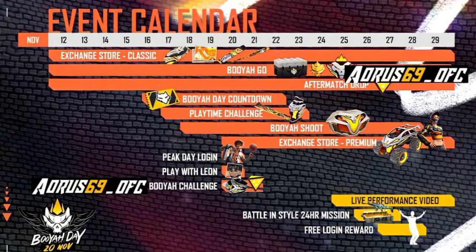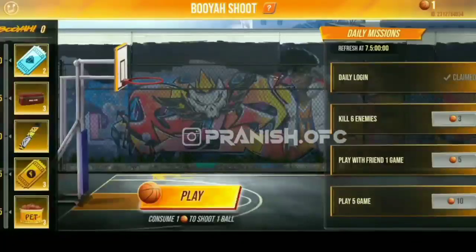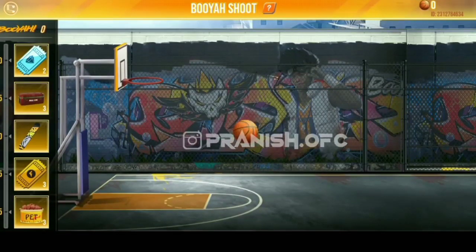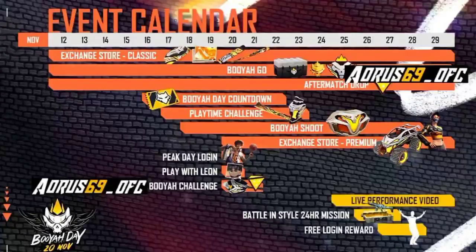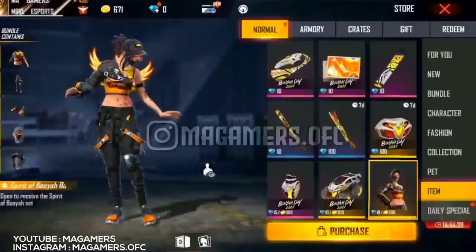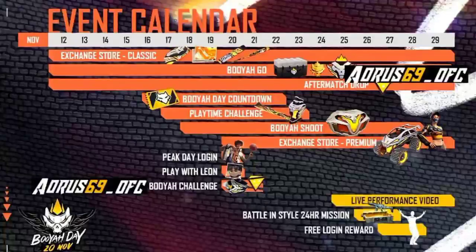Let's see if we have a loot box, a Boya shoot, a ball symbol, and a mini game interface. If we have a ball token, we will have a free way to play. We will have a free event, a female bundle plus monster truck skin. If we have a boy head token, we will have a free way to play the ball token.